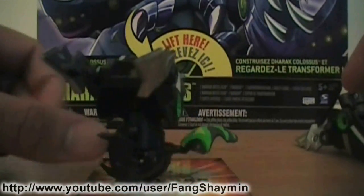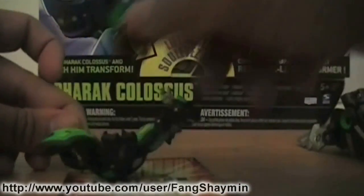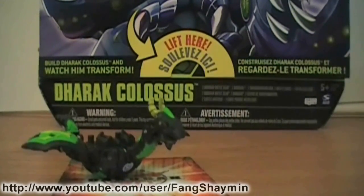The one thing you should know — you can use Darak Colossus on Bakugan Dimensions, the entire thing actually. That's why the battle gear, Darak, and the hub of Darak Colossus all have DNA codes. Enter these codes onto Bakugan Dimensions and unleash the ultimate weapon, Darak Colossus.